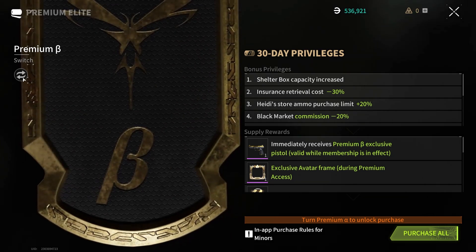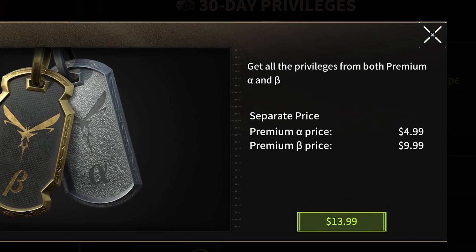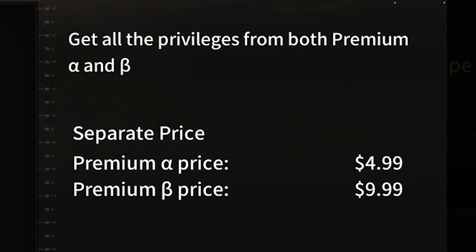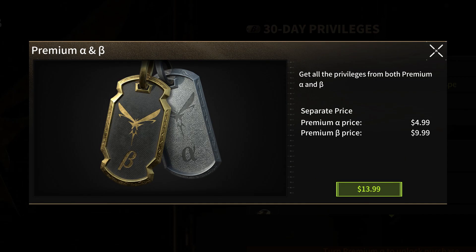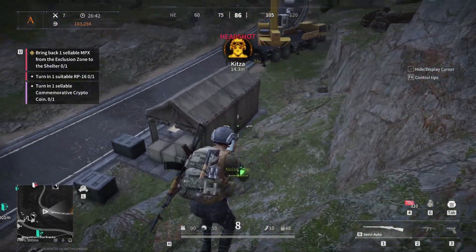Moving over to the beta premium, it is a step up both in price and the amount of perks you get. This is also where things start to get a little bit shady. When you click to purchase the beta premium, it'll say that the separate prices of alpha and beta are $5 and $10. However, you can't buy beta without also buying alpha, and because that's the case they've bundled them together for $14 — a whole dollar discounted, which isn't even a real discount seeing as you weren't able to buy them separately to begin with.